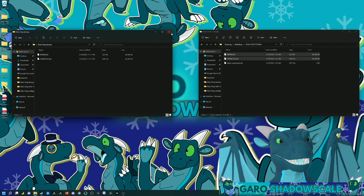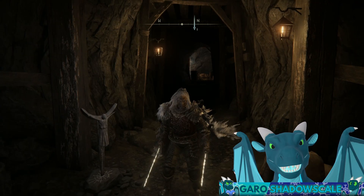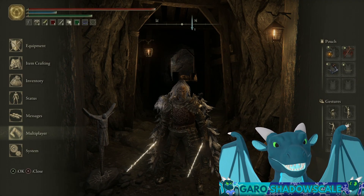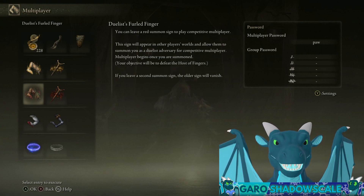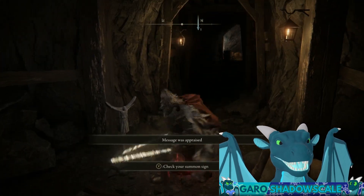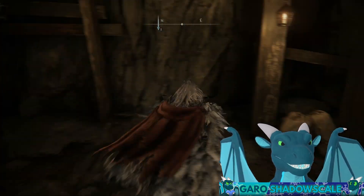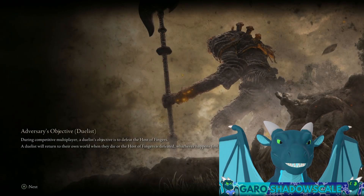Now we're going to launch the game. Get your friend to launch the game too. You're going to meet up and start trading items. To get summoned by your friend or vice versa, set some kind of password — ours is 'paw,' set yours to whatever you want. I recommend using a red sign because with a yellow sign, the person can only be summoned if the host hasn't killed the area boss yet. However, with a red sign, you can summon whether the boss is killed or not. If you prefer a golden sign, just make sure the area boss hasn't been killed yet for the person who's summoning.